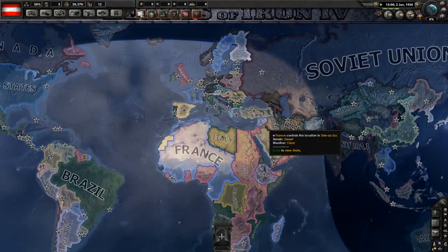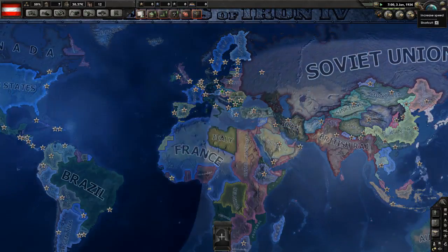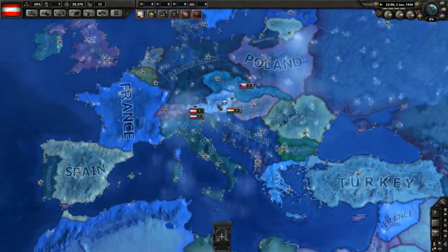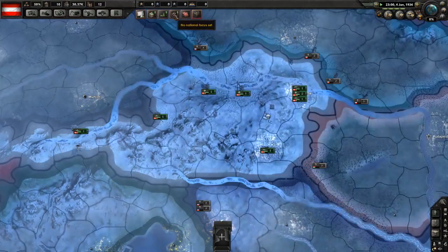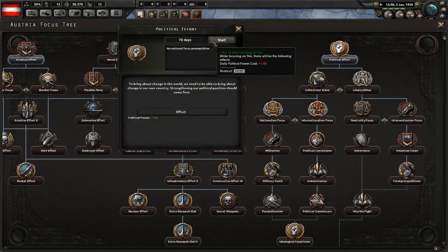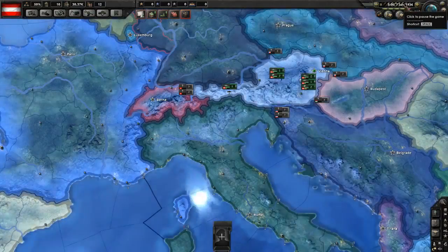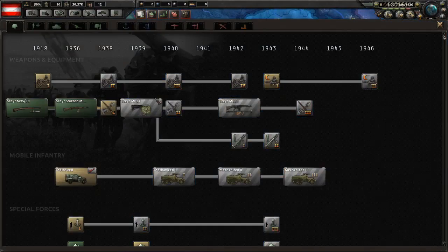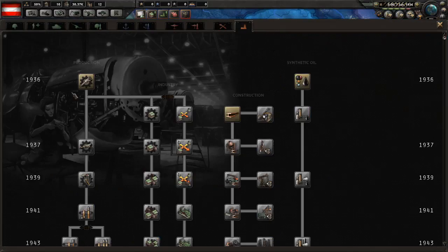In Hearts of Iron 4, you can play as France and join Germany — there's actually a specific path you can follow with your national ideas to push you in that direction, which is awesome. Italy can flip sides against Germany. Germany cannot even start World War 2 if you want. France can form its own faction, team up with Italy, go against Germany, or choose to defend Czechoslovakia when Germany goes into the Sudetenland.